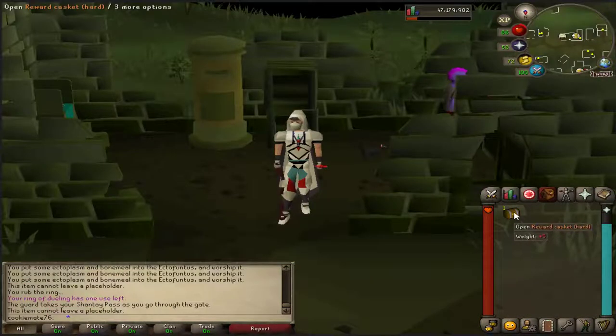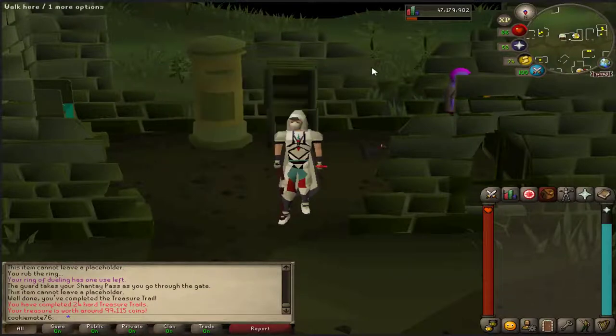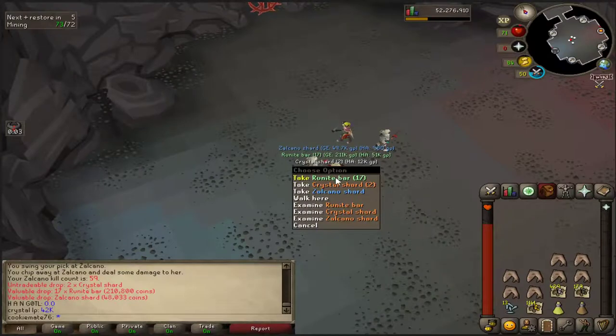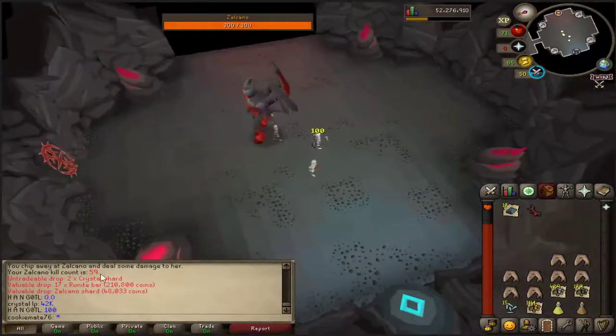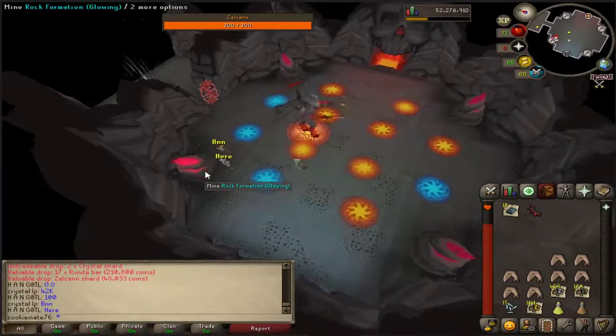Coming in with a hard clue scroll. Oh no, another master. We'll try and — holy crap, Bandos Godsword! We'll try and do this one and see how we go. Noooo, I'm so unlucky. I am... well, I'm lucky slash unlucky — at 59 KC at Zalcano and I got the Zalcano shard.